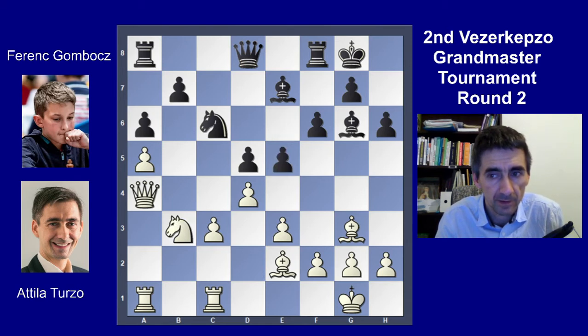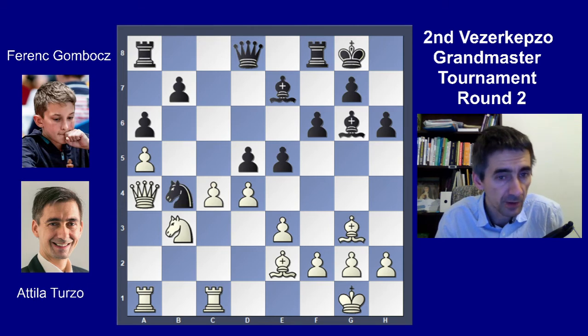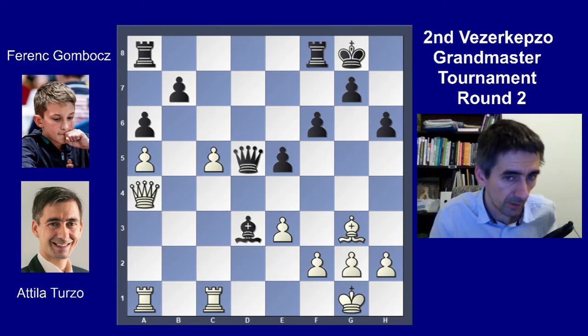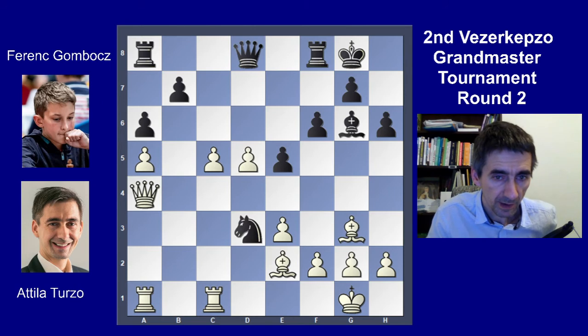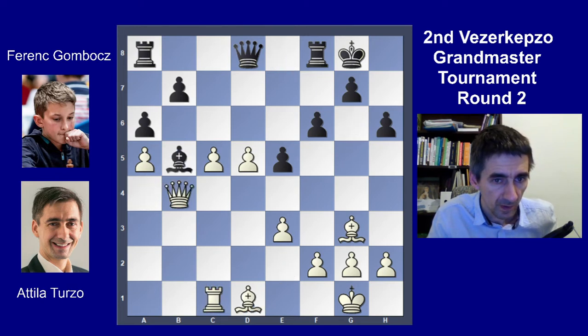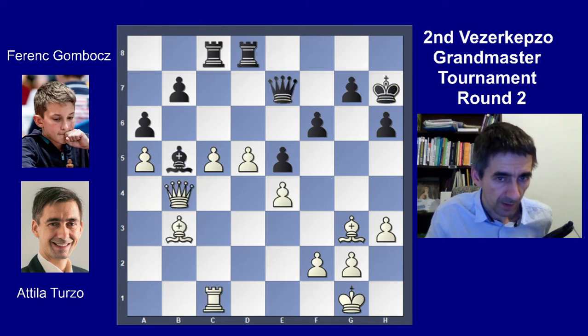After e5, c4, knight b4, and after the exchanges I will have a d4 pawn which will be like a passed pawn. Here probably knight c5 was a good move that I missed. I only calculated this exchange and it looks very good for Black, but actually instead of capturing the knight, there is a nice exchange sacrifice which gives White a very strong position.